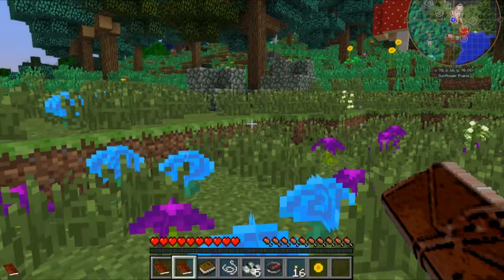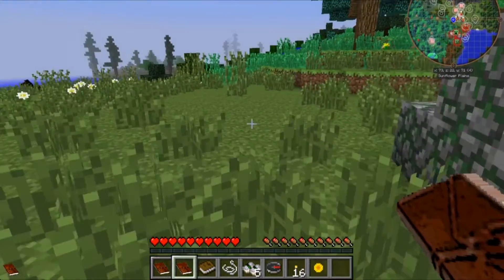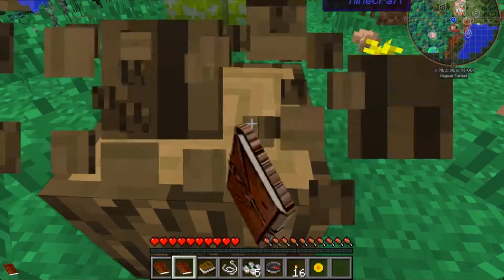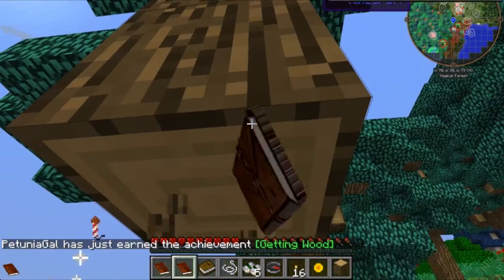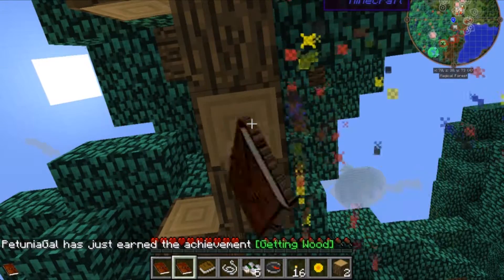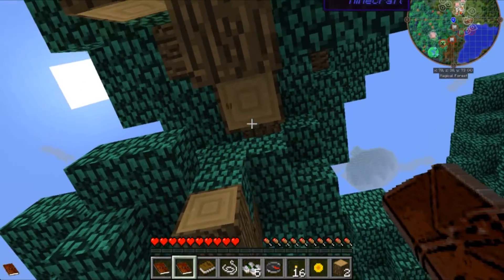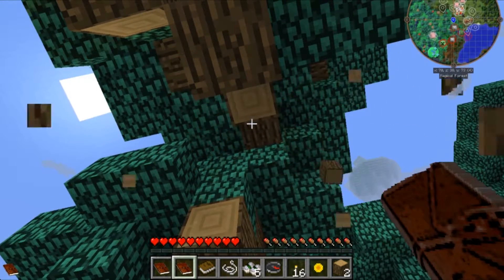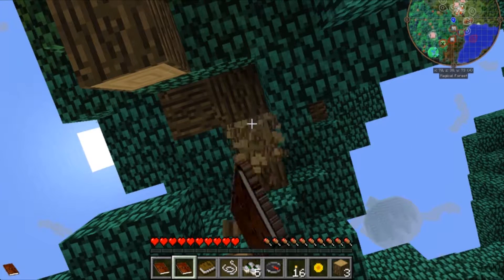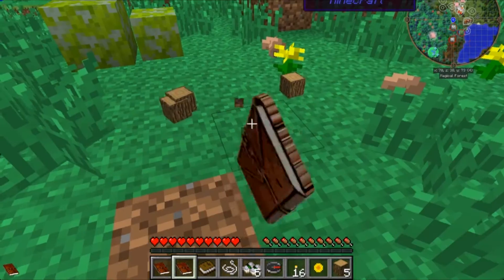We need to get some trees so we can get some tools, and then hopefully find somewhere to build, or at least get somewhere to hide for the night when it comes, because we don't want to be out here in the nighttime — it gets scary. We have loads of stuff we can collect along the way, but I don't really want to do that until we have at least a little hidey hole with some chests. This does have Journey Maps in it, which will be very helpful because I'm not good at directions in Minecraft — not my strong suit.